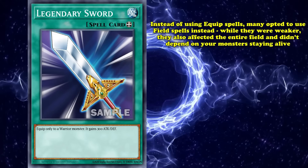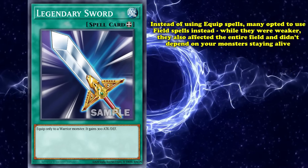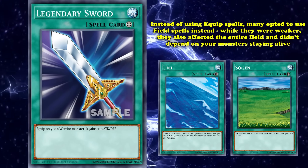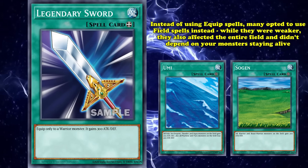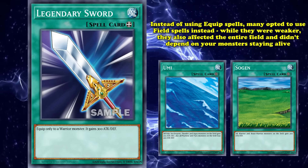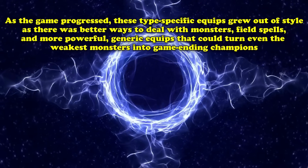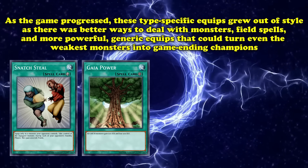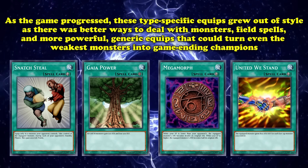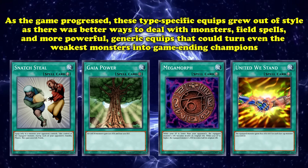Which is why, instead of trying to force these relatively weak equip spells, if you wanted a way to buff your monster stats to be bigger than the competition, it was safer to use field spells like Umi or Sojin. As while they gave slightly weaker buffs, they increased the strength of an entire field at once and wouldn't be destroyed if your monsters were dealt with, making them much more dependable options. Then as the game progressed, these type-specific equips became even more redundant, as we received way more ways to deal with opponent's monsters, better field spells, and equips that were both powerful and much more generic, and could even turn the weakest monsters in the game into a dominant OTK enabler — something that the tiny increase in stats that Sword provides just can't stand up to.